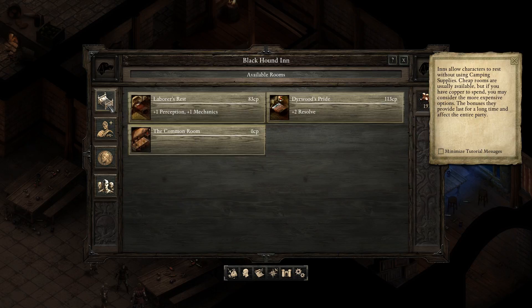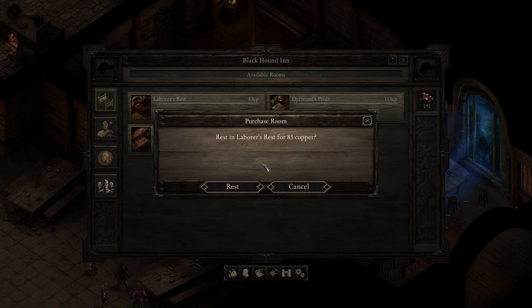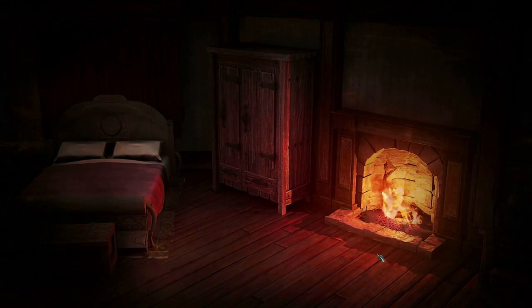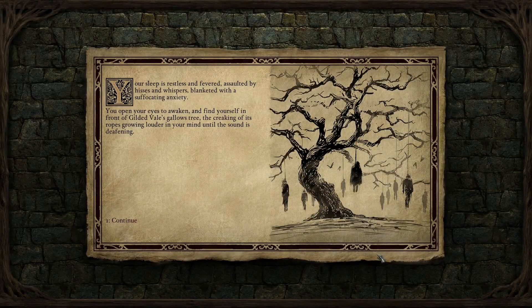Now, we could go for a room — man, expensive. Inns allow characters to rest without using camping supplies. Cheap rooms are usually available, but if you have copper to spend, you may consider the more expensive options. The bonuses they provide last for a long time and affect the entire party. Dearwood's Pride — plus 2 resolve. How long does it last for? Maybe until the next rest. 83 copper — I could afford it, but I'd rather not for now. Let's just rest to restore health. I'm liking these little resting screens, but I noticed we've got a double bed.